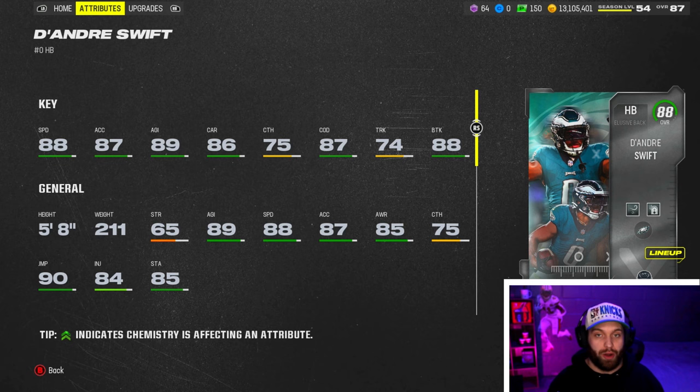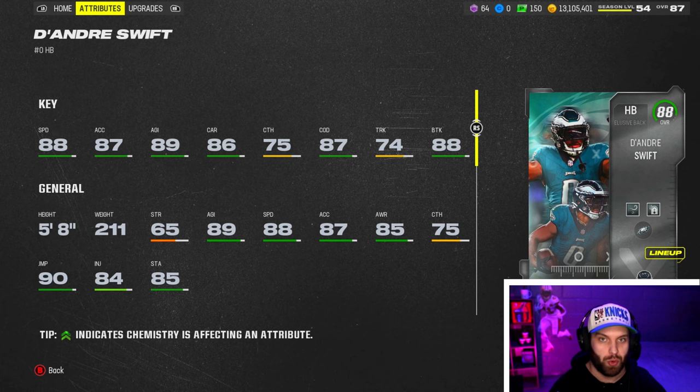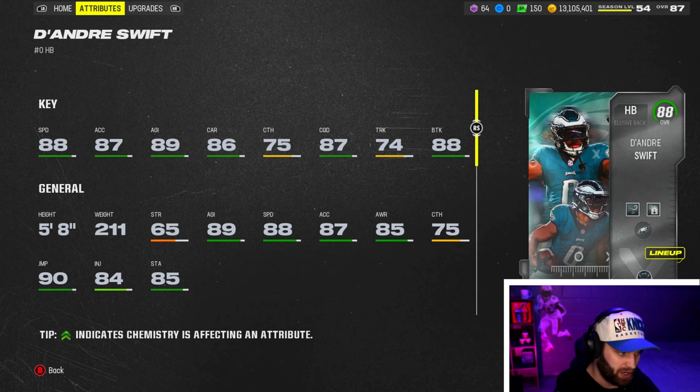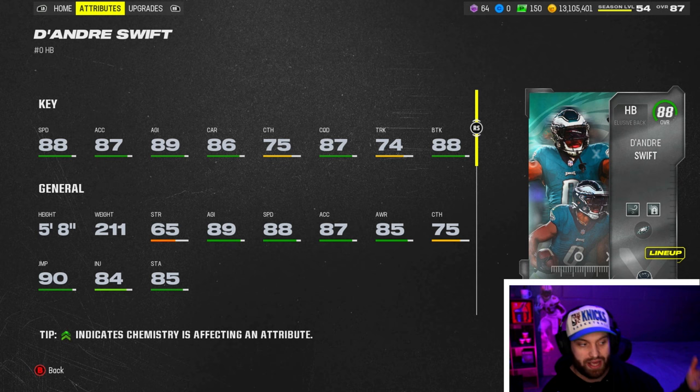As you know, he was the Season One player, and if you have all your Season One players in your lineup at once you get a boost of plus one speed for those cards - guys like Jalen Ramsey and DeAndre Hopkins get faster. The biggest question is: does DeAndre Swift get the Season One chemistry? No, he does not. So it is a little hard to put him on the field because you're losing a plus one speed on Jalen Ramsey. But as a running back for an Eagles theme team or alliance team, he is absolutely nuts - 88 speed, 87 acceleration, 89 agility, good carrying, and catching way better than Bo Jackson.